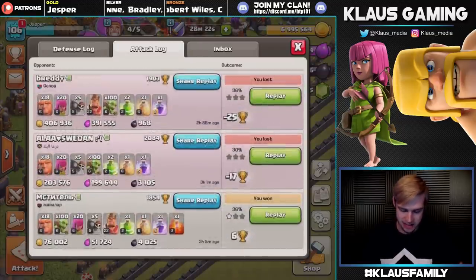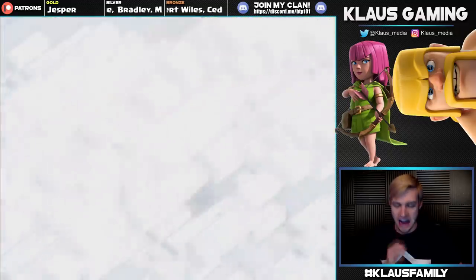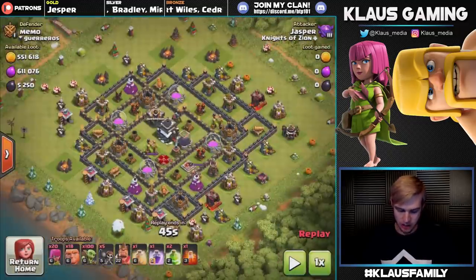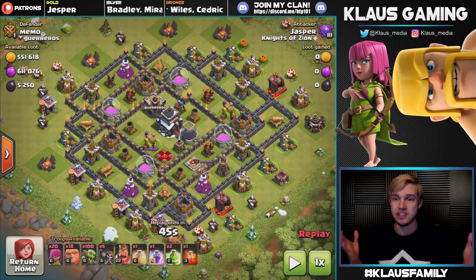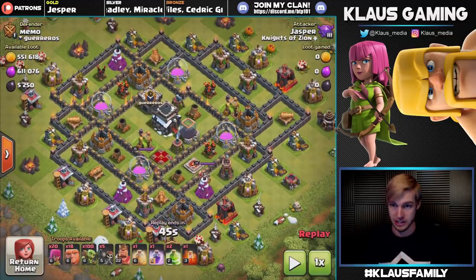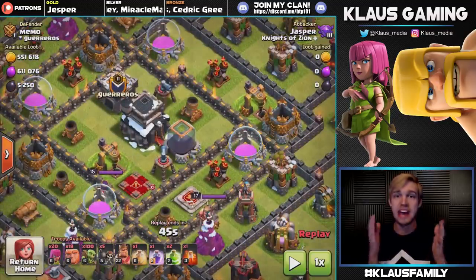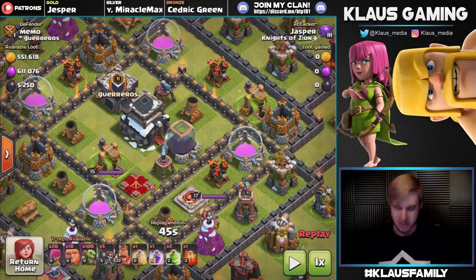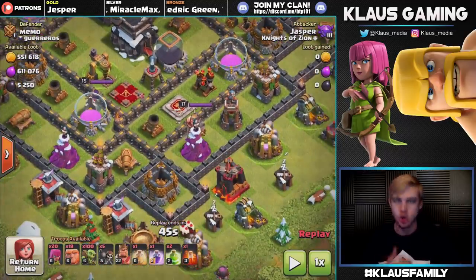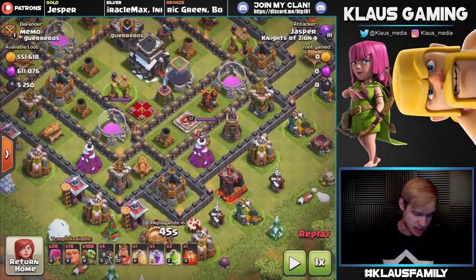I want to show you guys — what is the biggest Dark Elixir grab that we've gotten? Memo has 4,599 Dark Elixir. And this is the base. This is the one I wanted to show you guys, actually. Check out this base here: 5,250 Dark Elixir. That's a lot of Dark Elixir, and it is all sitting in the middle.